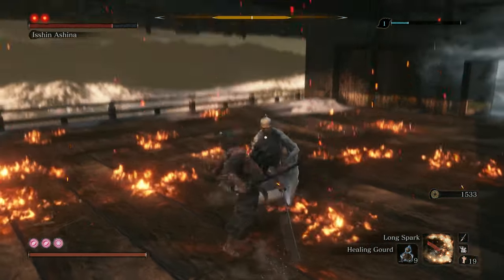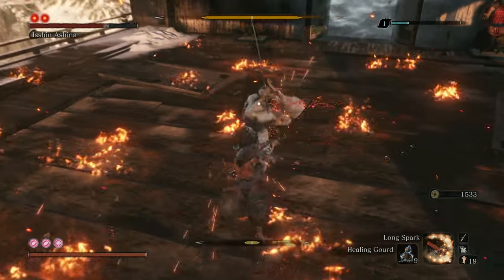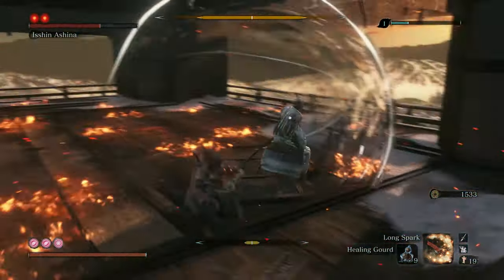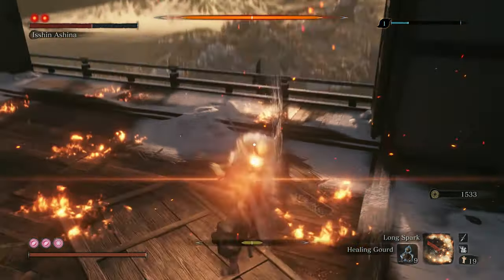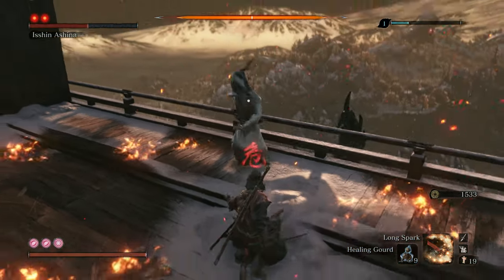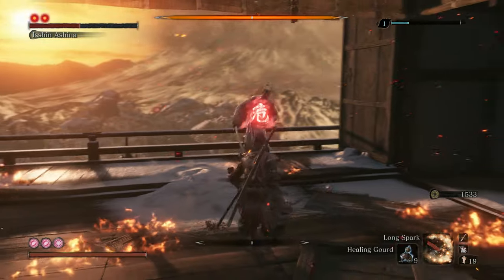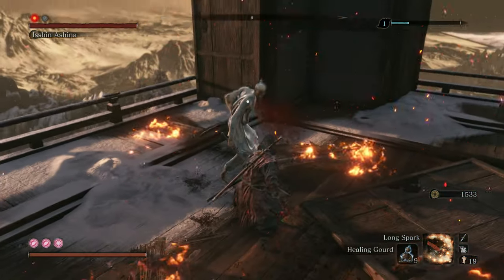Emma's grab is brutal — she will grab you if you're not running away. When it comes to fighting Isshin Ashina, I really want to concentrate on his second phase. I don't find the first phase too bad to dodge or deflect. Even some of his special attacks you can deflect, and you can just run away from them if you want. It's really the second phase where he starts doing a bunch of stuff with fire that I want to concentrate on.